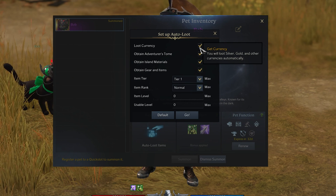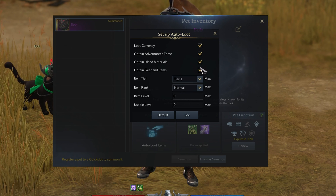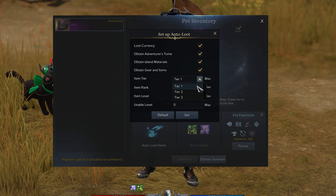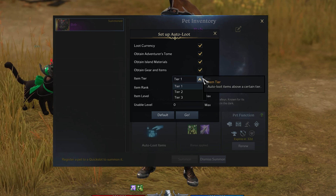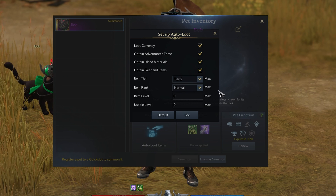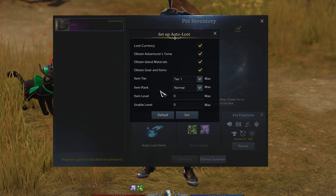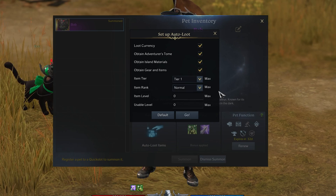Here you will want to make sure that your pet is looting currency, and the other settings are also enabled by default. Setting the Item Tier option to Tier 1 will make sure that your pet picks up every item above Tier 1. You might want to increase this to Tier 2 later in the game to prevent your pet's inventory from filling up too quickly. You can also change the minimum item rank which you allow your pet to loot while playing Lost Ark.